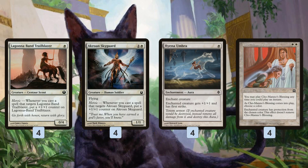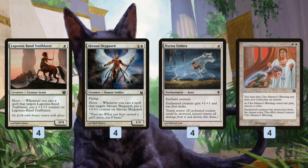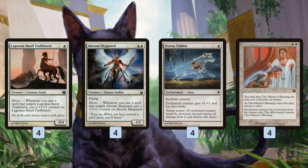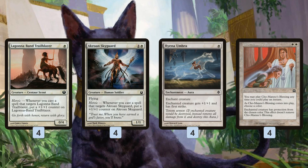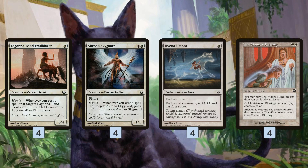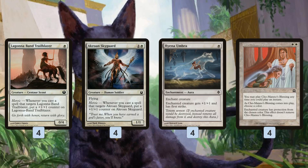Once we get our Heroic creatures down, we have several ways to target and protect them. Hyena Umbra gives +1/+1 and First Strike — effectively +2/+2 with First Strike once the Heroic counter is added — but more importantly it has Totem Armor, so if the creature would be destroyed, we just lose the Umbra instead. Chaumanos's Blessing can be cast as an instant and gives the creature Protection from a chosen color permanently, neutralizing mono-blue Delver, mono-black control, or burn depending on what we need.